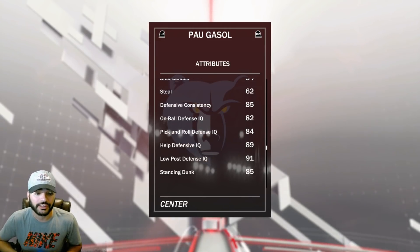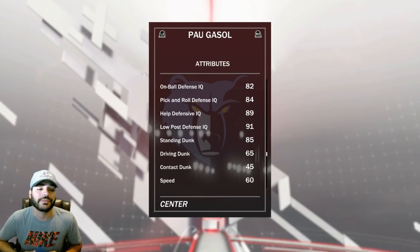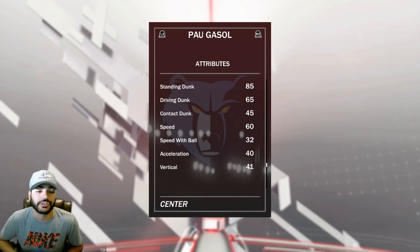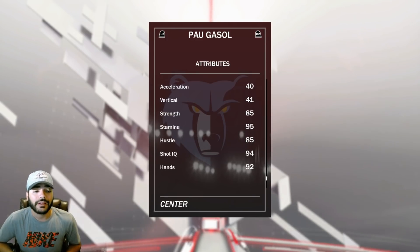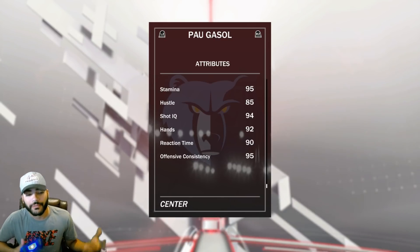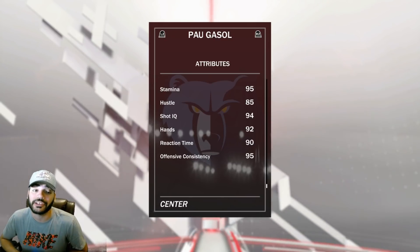On-ball defense is pretty solid, to be honest. The standing dunk is at an 85, a 65 driving dunk. 60 speed, it's not the greatest, not the worst. 85 strength, not bad, with 95 stamina, that I do like. With a 94 shot IQ, he does have good hands, reaction time is great, offensive consistency is great. Let's take a look at the badges.